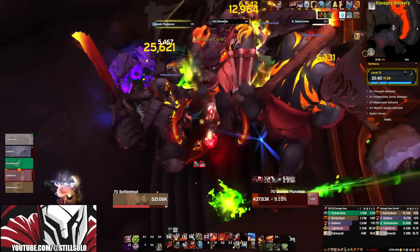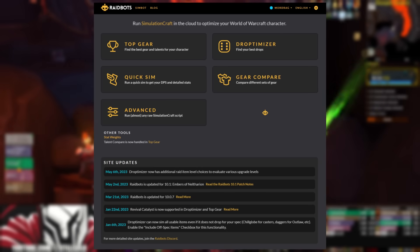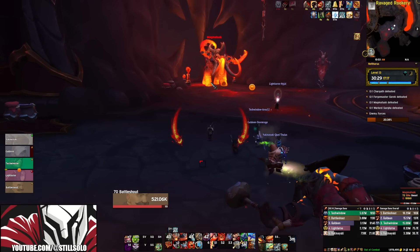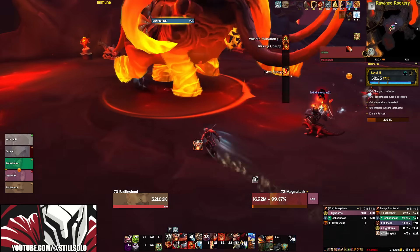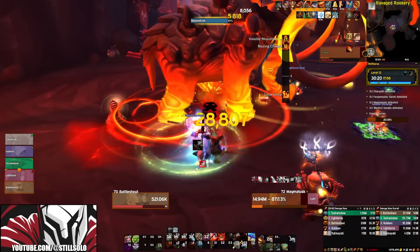The way this add-on works is it's basically using SimulationCraft and action lists — the very same thing that websites like Raidbots use to analyze your gear and determine if an upgrade is right for you. They all use the same API. So as long as your spec's rotation is updated correctly, in theory you're probably going to be doing the most optimized rotation possible.